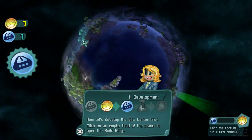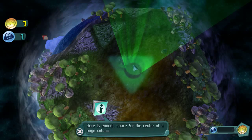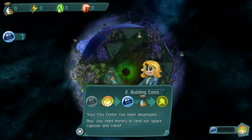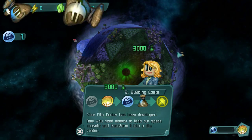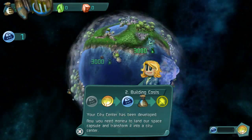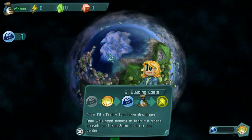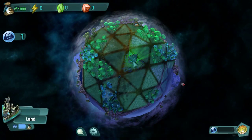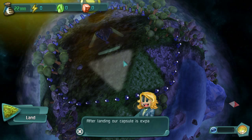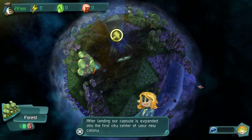Now we need to develop a city center. Looks like they want it right there in the big green beacon. If I click down here it's going to say there's enough space to build a city. City center enables you to do it. Now we have to pick up money — we have zero credits up here. We can move around and see if there's any more. Come back here and then we can fund our new building. We get to watch the space capsule come in and land down — it's a level one construction. After landing the capsule, you are expanded into your first city center of your new colony.